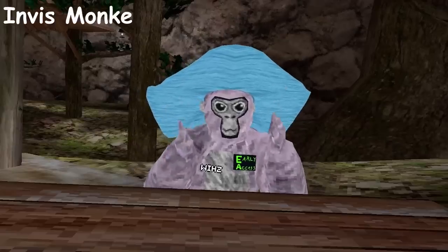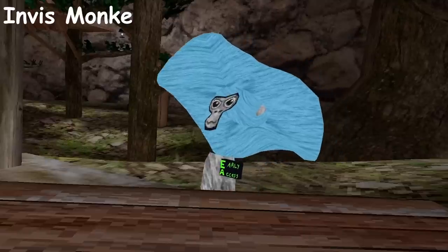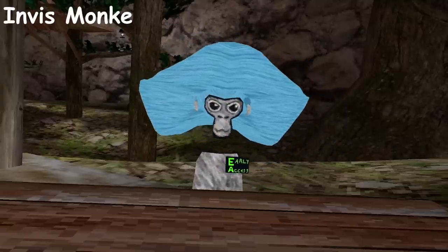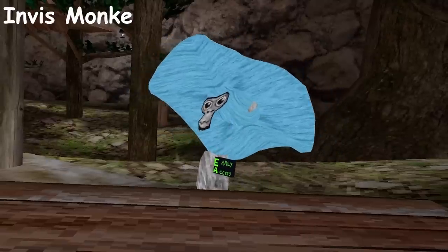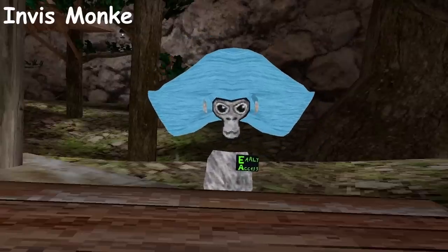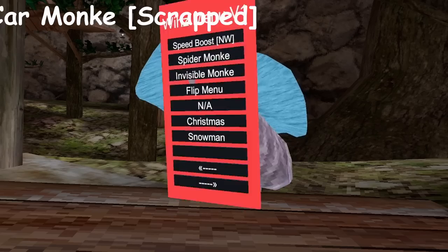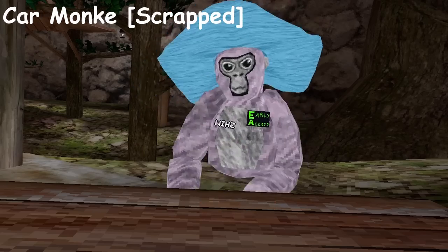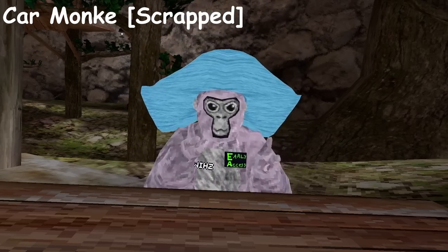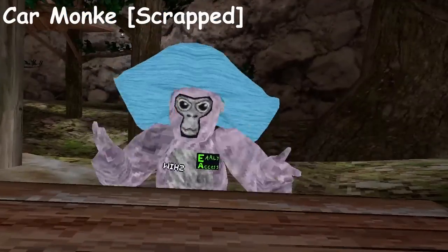Invisible Monkey — right trigger, and gone. We can still see me but other players will not see this. Flip Menu — if you prefer your menu on the back side of your wrist or hand, you can do that. N/A was supposed to be Car Monkey, but the problem is it was activated all the time and I couldn't fix that.